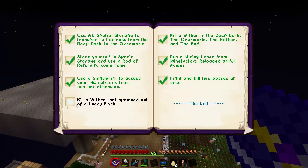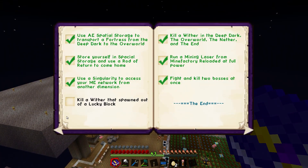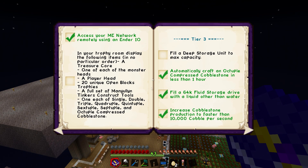So we are now down to our last couple of quests. We have Killer Wither that spawned out of a lucky block, the Trophy Room quest for Tier 2 which we still haven't finished, and filling a deep storage unit to max capacity.